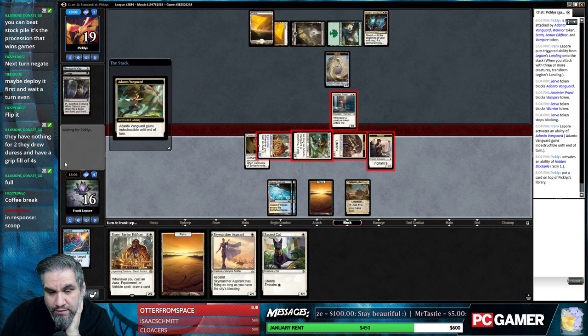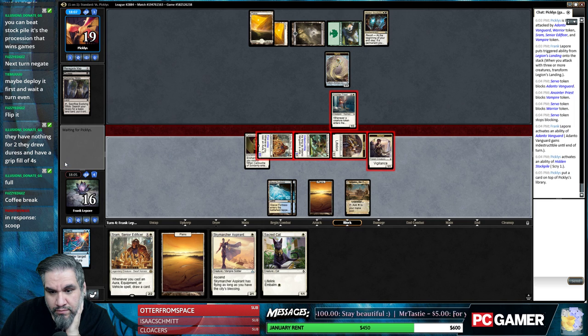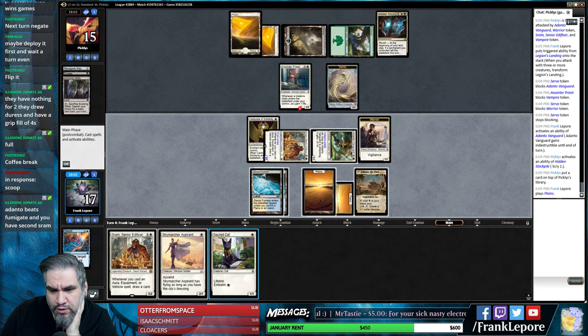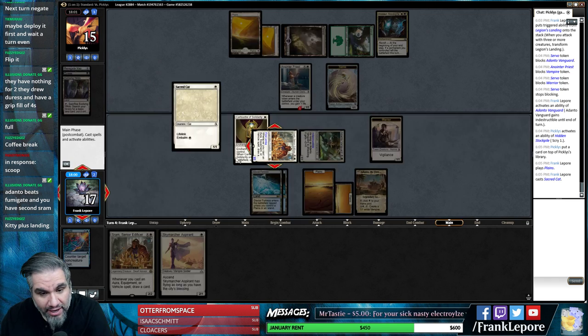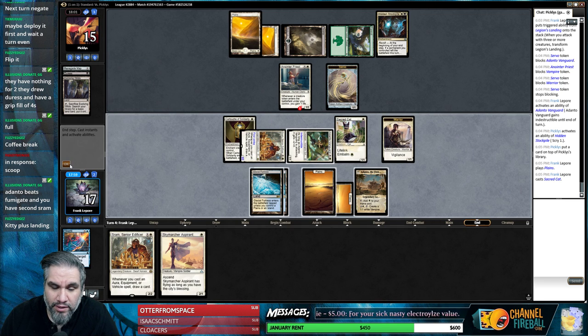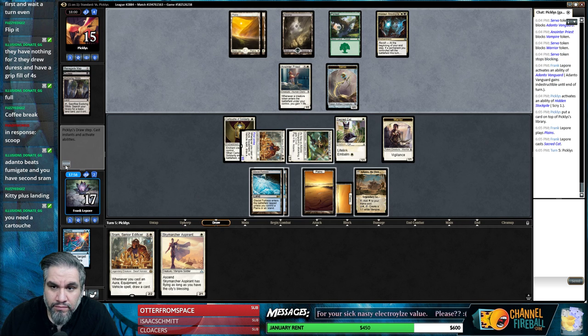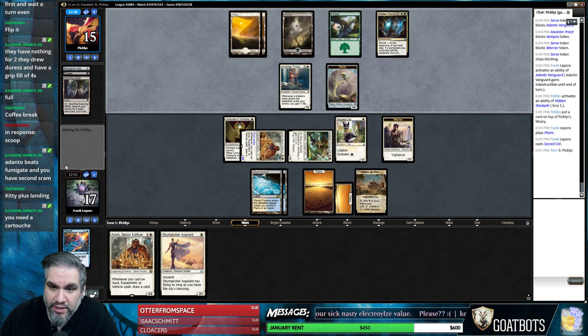Kept it on top - all right, Negate. Fumigate incoming. I'm just going to play Cat here. We can make a guy at the end of the turn - I really don't feel like throwing more guys onto the board. The only thing we would be throwing away is Sky Marcher. I don't think they're just going to go land Fumigate.